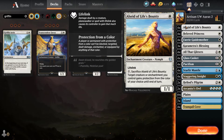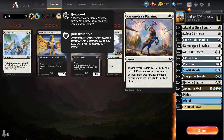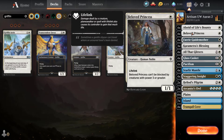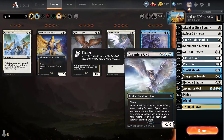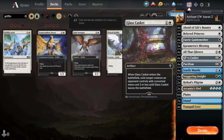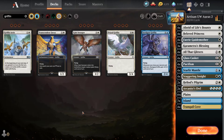Always leave a mana open if you can — Alciate of Life's Bounty lets you sacrifice and give your creature protection to save it. Starlit Mantle and Karametra's Blessing can also protect your creature. You always want to try and keep up mana to protect your creature, because if you lose it you're screwed. Once you have a big creature built up, if your opponent drops a threat just hit it with Pacifism or Glass Casket. Let me know what you think, give it a shot, and good luck in the event!